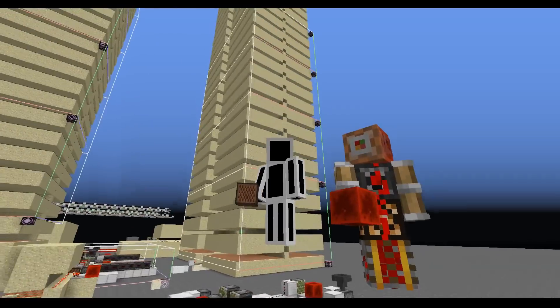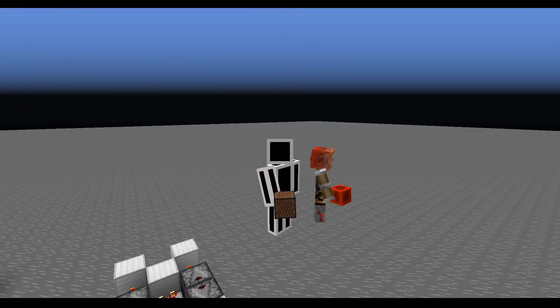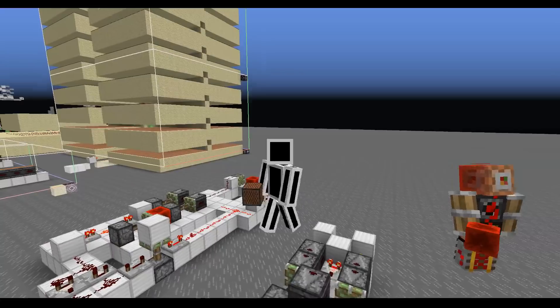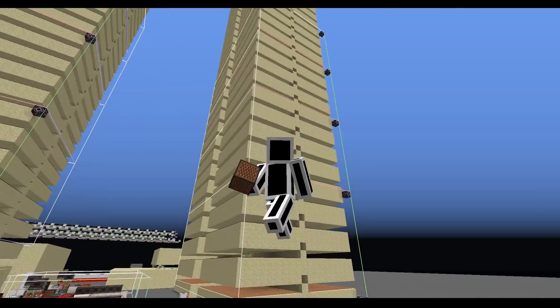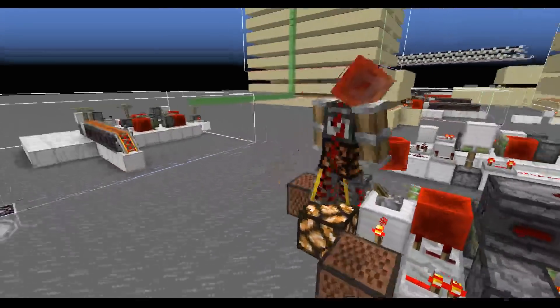Hello and welcome to another episode where we just break Minecraft, or fix it, I'm not sure, whichever you prefer. So this is wireless redstone. Behind me is a gigantic pillar of sand. Red helped me with this design.